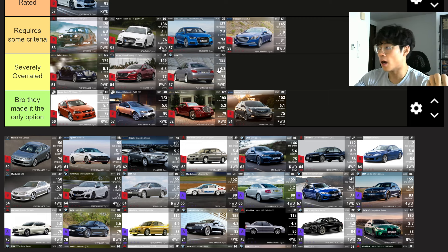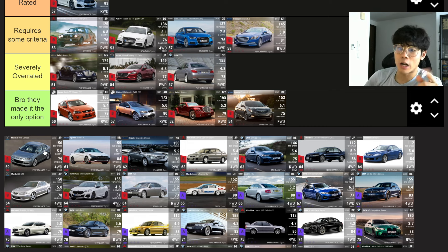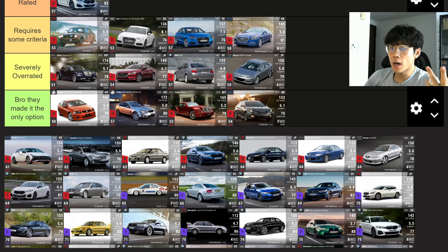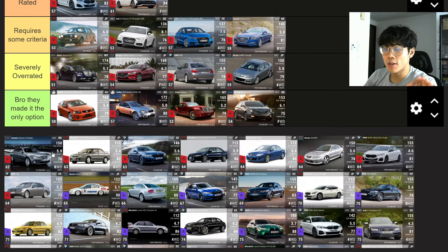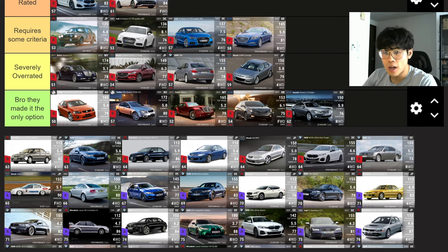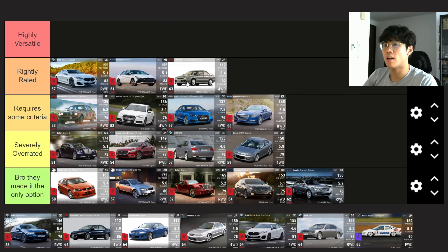Unlike a German event where you'll soon have three million Audis to choose from — I'm not looking forward to the next update. The Mazda 6 MPS Concept — four wheel drive, 87 handling saloon — Severely Overrated. The Hyundai Elantra N — Rightly Rated. I do use it from time to time — it's a better version of the BMW 840i with the same stats but a little more MRA and handling, both medium ground clearance. The Hyundai Genesis 3.8 Sedan rear wheel drive — Bro They Made It The Only Option.